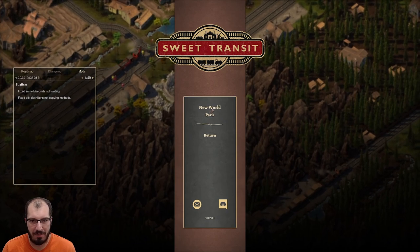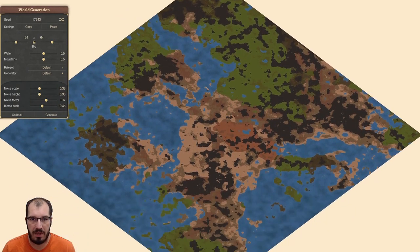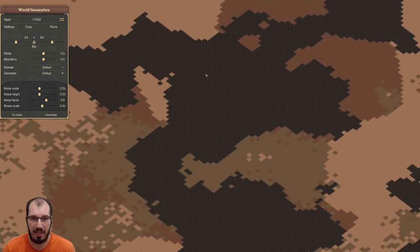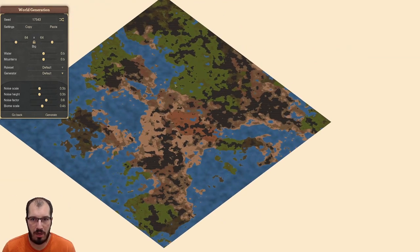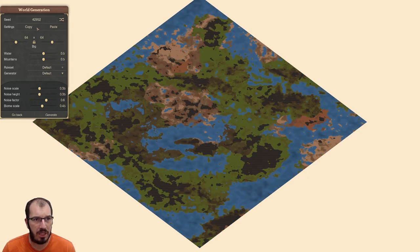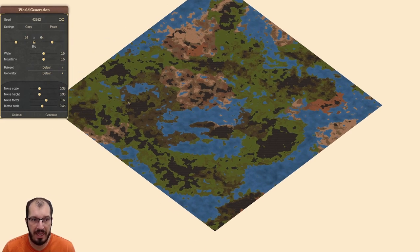New game — Paris or New World. I haven't played Paris yet, I don't want to play Paris. But this is our map. There's some water, there's some land, a little bit of everything, and that's really all we care about. I probably want a little bit more green. So if you want to play, this one's good — it's seed 4-2-9-5-2. It's a 64x64 map. Let's go.